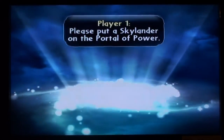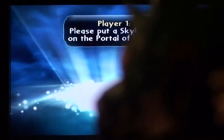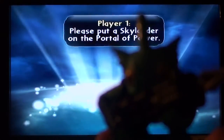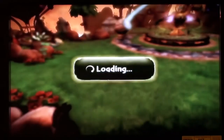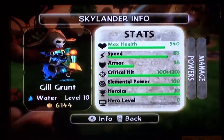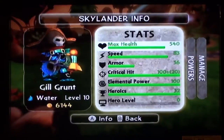What we have here is Gilgrunt, the water skylander. I already have a video on him — I'm showing his water weaver path, 100% heroics and everything, which means I'm going to be resetting him to the other path to try it out. So we have Gilgrunt, water skylander, level 10, all 32 heroics done.